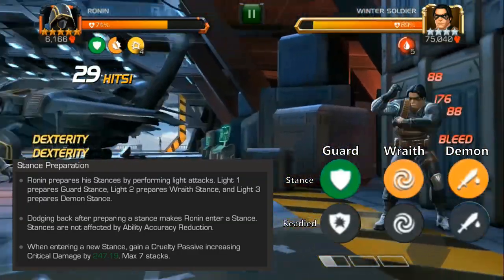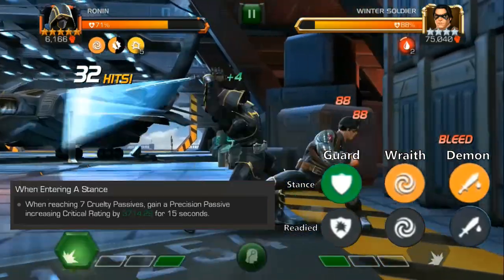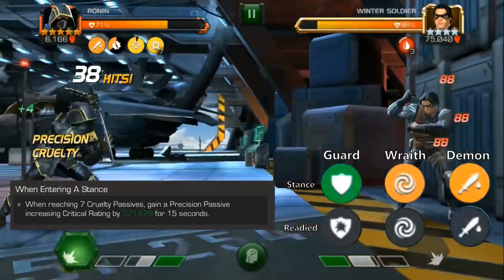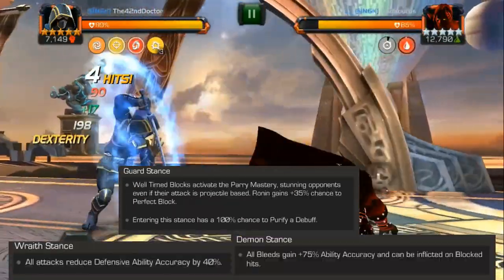When you enter a new Stance, you're going to gain a Cruelty Passive — like the other two abilities I already talked about — up to a maximum of 7 again. When you reach all 7 Cruelty Passives at maximum, you're going to gain a Precision Passive, increasing Critical Rating by a lot for 15 seconds. So these are all three of his Stances: Guard, Wraith, and Demon.